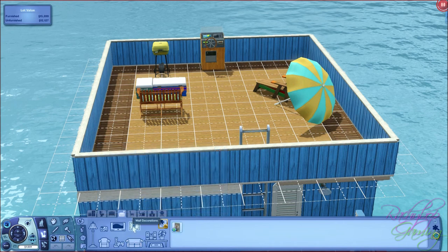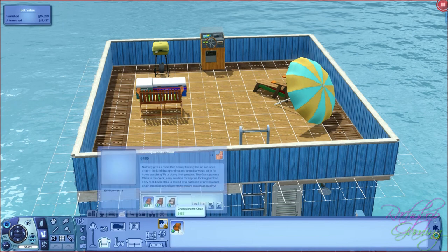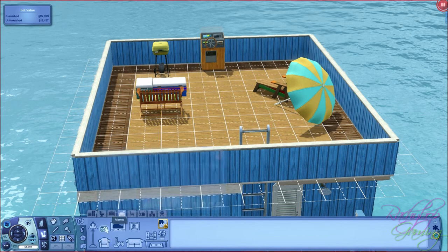Wall decoration - we've got the swordfish painting from before with other paintings in there as well. Video games - no. TVs - no. Living chairs - 1: grandparent's chair in 3 different colours. And alarms - no. And lights - same as before.